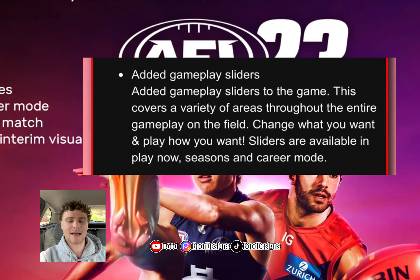The first thing is they've added gameplay sliders. This covers a variety of areas throughout the entire gameplay — change what you want and play how you want. Sliders are now available in Play Now, Seasons, and Career Mode. You'll be able to change the speed of the game, marking, spoiling, smothering, tackling — all those aspects. It's definitely needed and a great addition by Big Ant.